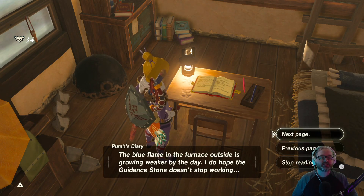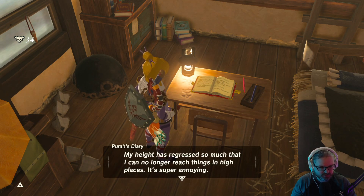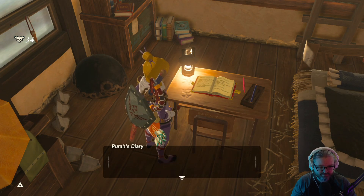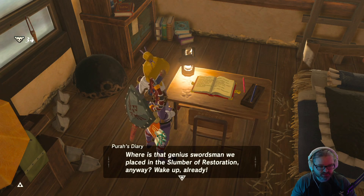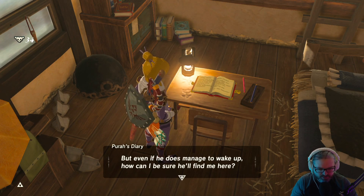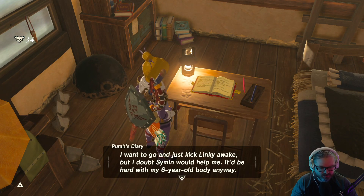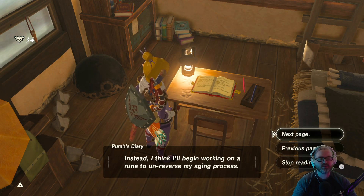She's gotta go through puberty again — that's just awful. The blue flame in the furnace outside is growing weaker by the day. Day six: my age reversal has progressed further — I now look and feel like a six-year-old again, my height has regressed so much I can no longer reach things in high places. It's super annoying. Where is that genius swordsman we placed in the Slumber of Restoration anyway — wake up already! If he doesn't awaken soon my future expansions for the Sheikah sensor will go to waste. Instead I think I'll begin working on a rune to un-reverse my aging process.